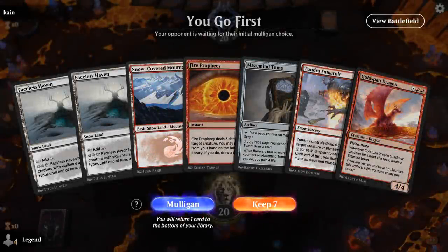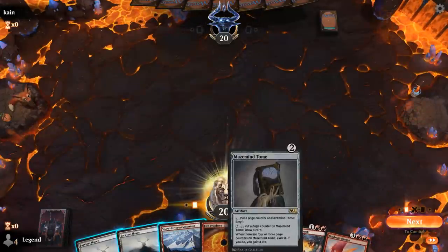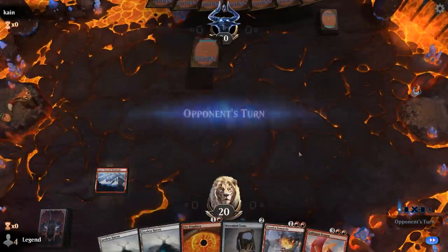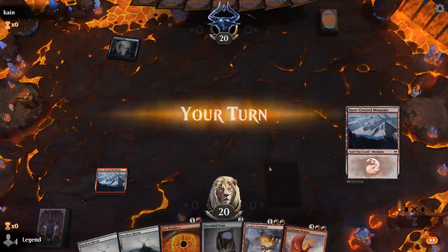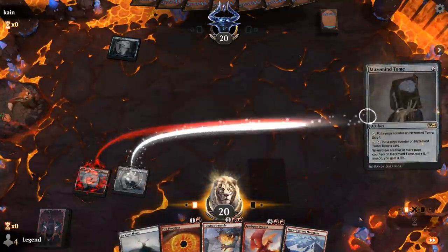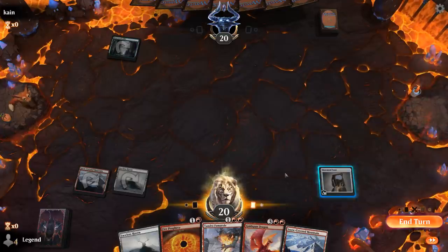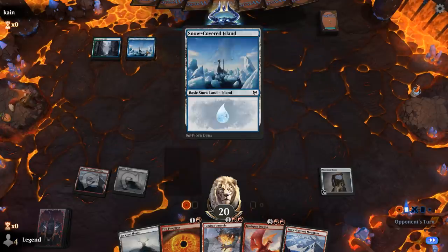We're on the play with a fine hand. Got Mazemind Tome as a nice way to find our missing pieces. Prophecy can get rid of Dragon potentially, and Fumarole plus Tome is also a nice combo. Facing what looks like a snow deck — blue-green with Ascendant Spirits.